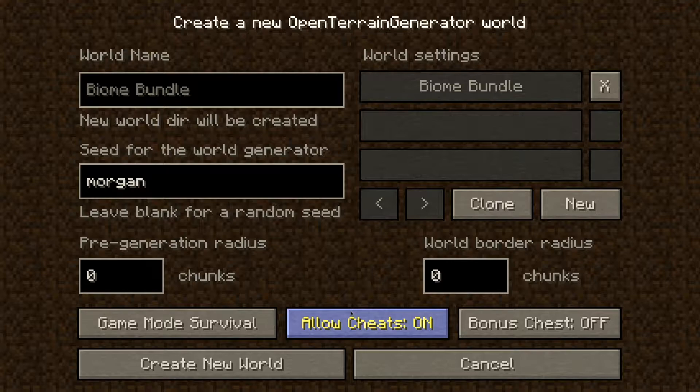I am going to turn cheats on, and that's only so that when I need to enter game mode 3, otherwise known as spectator mode, I can go ahead and do so and grab a screenshot for my thumbnail. Then I'm going to go ahead and turn the bonus chest on, and from here we can just click create new world. This may take a little bit of time, so I'm going to do a quick cut and I'll see you guys once we've made it into the world.